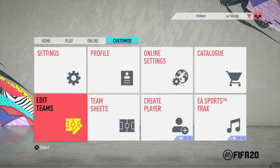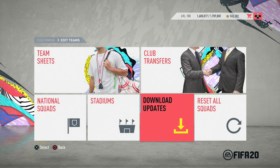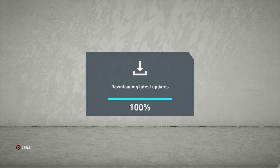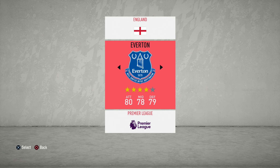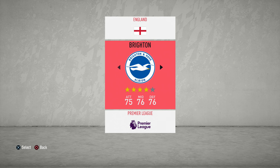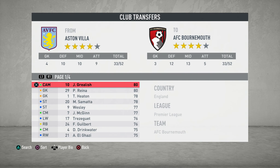So the first step is to make sure we get the icons. To do this, you will need to go into the customize, edit teams and club transfers. But the first thing we'll need to do is make sure we have got the latest squad update. Once we have got the latest squad update, we need to decide what team we're going to be using. For the purposes of this video, I will be using Aston Villa, and I intend to use around 10 to 12 icon regens.